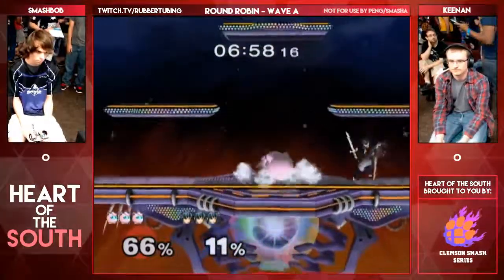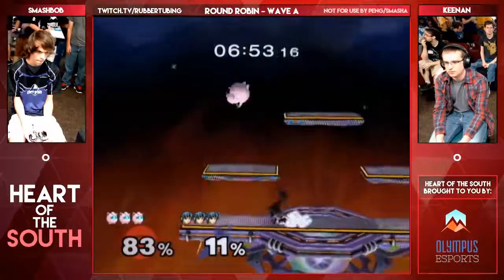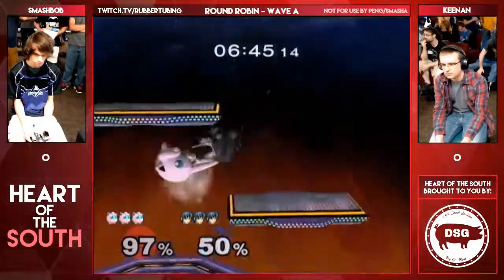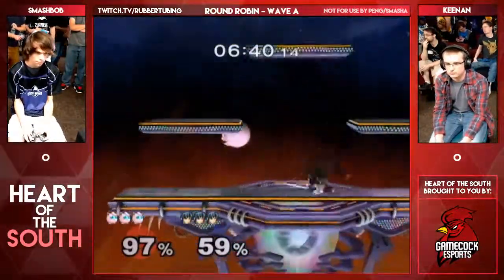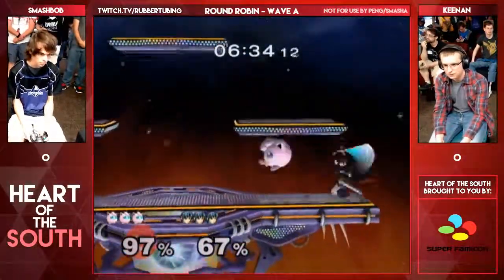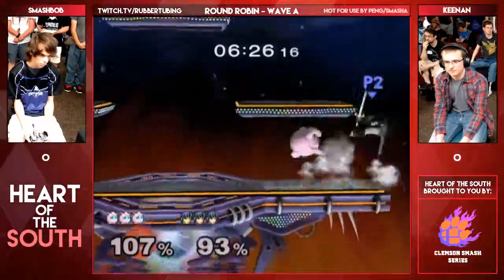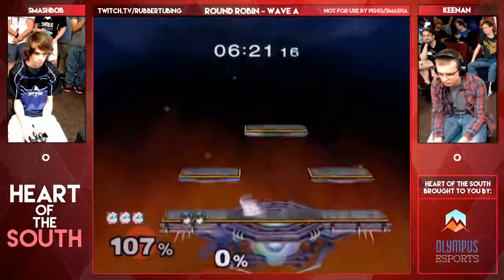With an immediate forward smash — if they DI out. And we forgot about our little friend, the Jigglypuff crouch. We're seeing it here again. That's something Rendon is going to be looking out for. Get some back airs — going to see a lot of back airs here. I like his platform movement. They're both playing really safe but not camping each other out. Really good forward B there by Keenan. Nice edge guard by Smashbox — that covers everything.